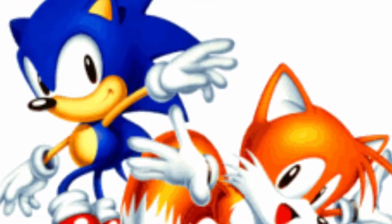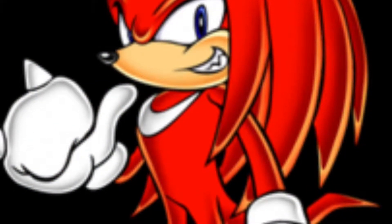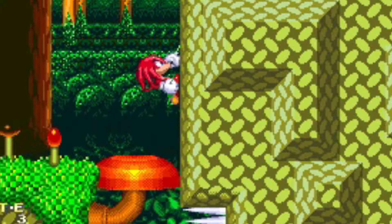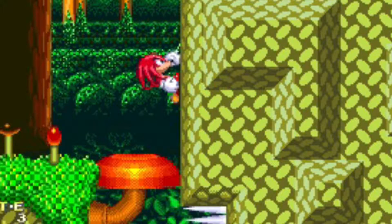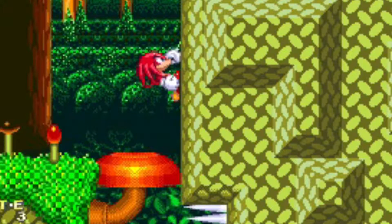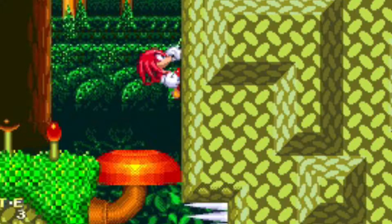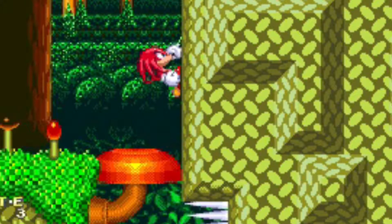When it comes to character choice, Sonic and Tails aren't tough enough to handle this run. We're going to need the Master of Mobility: Knuckles. Knuckles is capable of two versatile moves — gliding and climbing. Gliding will help us because you're basically invincible during your gliding section. There's a very low chance of things hurting you while gliding, and climbing can skip a lot of things.